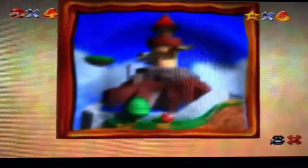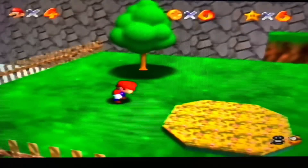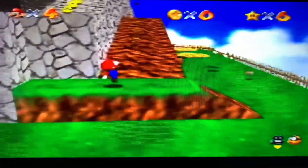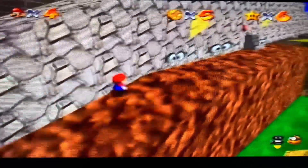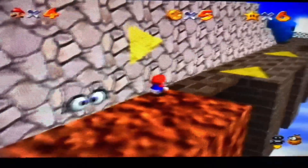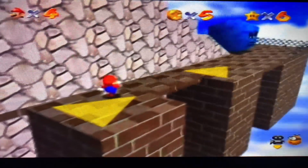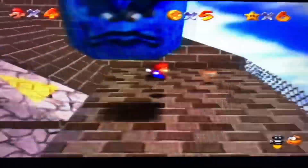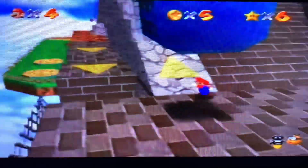All right, let's head back in and see if we can collect a second star. We'll head to the top of the fortress and have a little look. Okay, we have to unlock the green cap - that's a little bit later in the game.